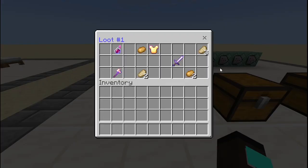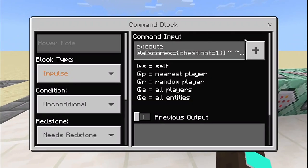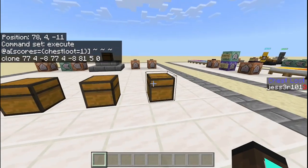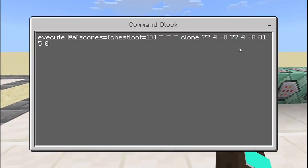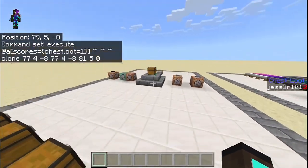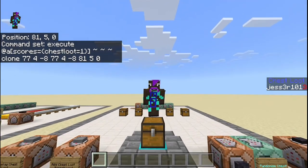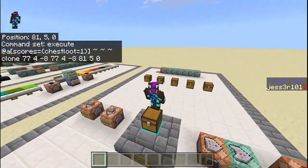Inside this chest it says loot number one and has all the loot. It only executes when the chest loot score equals 1. The third coordinate — 81, 5, 0 — is where you want it to be cloned to, right over here. When I stand on top of that chest my position says 81, 5, 0.